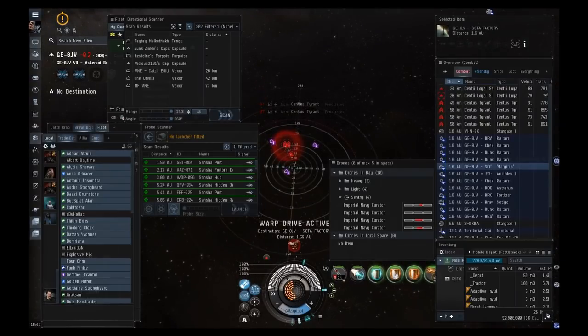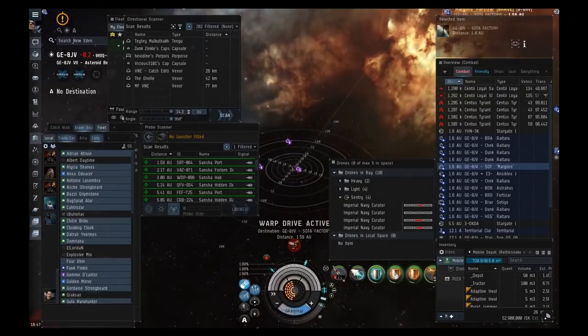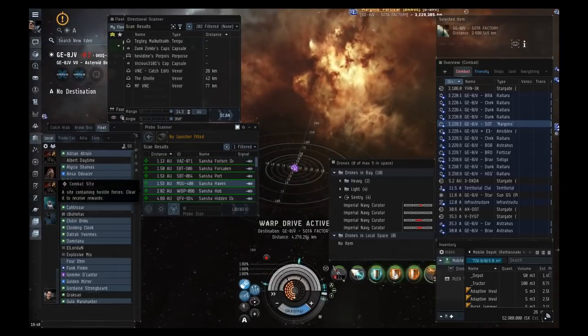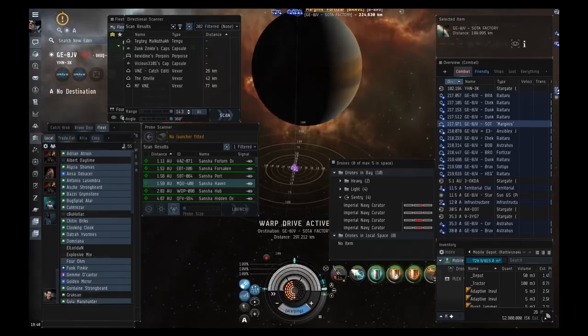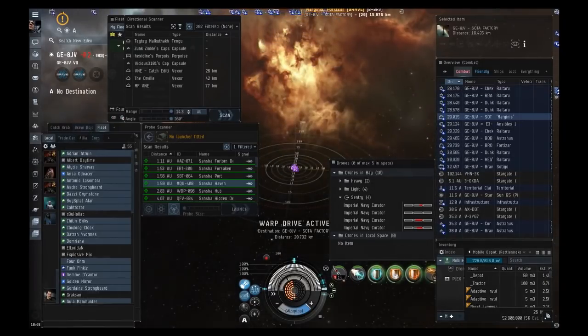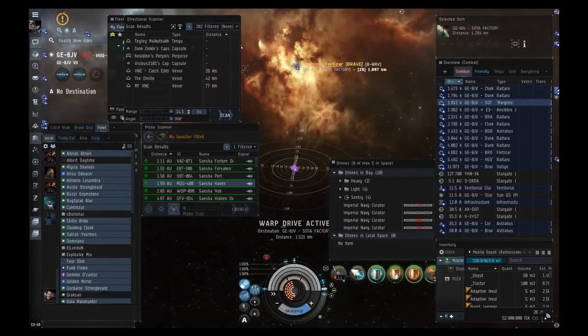Take this warp. You're all in Vexors, so start with Forsaken Rally Points. Once you upgrade to a VNI, move up to Forsaken Hubs or Havens — the strategy is exactly the same: warp at range, orbit, drop drones, turn on prop mod, keep speed up. Forsaken Hubs give almost the same ticks as Havens but Havens have the benefit of giving a 10-out-of-10 escalation if one spawns. Forsaken Hubs give 8-out-of-10s, which are pretty much worthless.